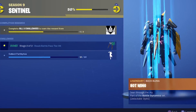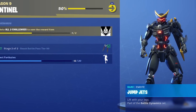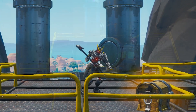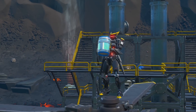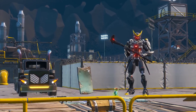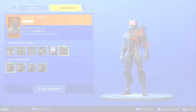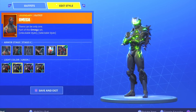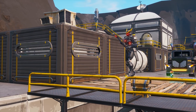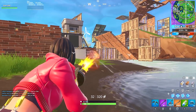Instead of just a color change, this style grabs the Omega and Oblivion skins and mixes them with the Stage 1 Sentinel outfit. As a result, you get a black-painted Sentinel with neon-orange lights, normal robot feet instead of free claws, and the Omega helmet. It's a cool nod putting in Omega or Oblivion style at Tier 99, since the original Omega skin was the Tier 100 outfit from Season 4's Battle Pass. Maybe his return is hinting at a comeback of superheroes — we'll have to see.